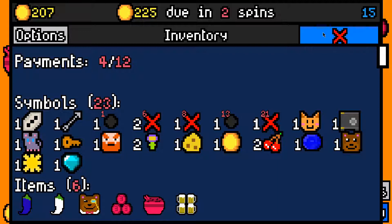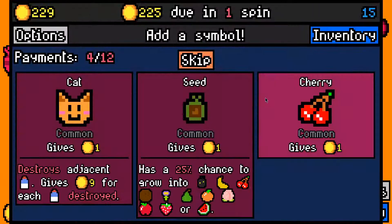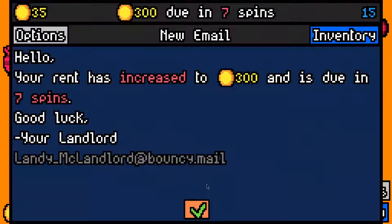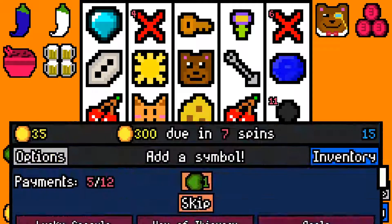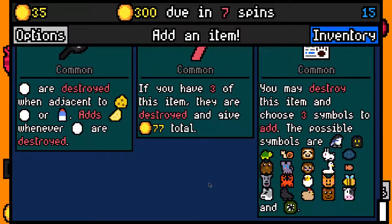A cheese for the mouse, and we'll skip everything else here. I've got 23 symbols which is a lot — I don't think it's even worth taking a milk at this stage. It's probably not worth taking anything; you kind of actually want to just remove items and symbols.